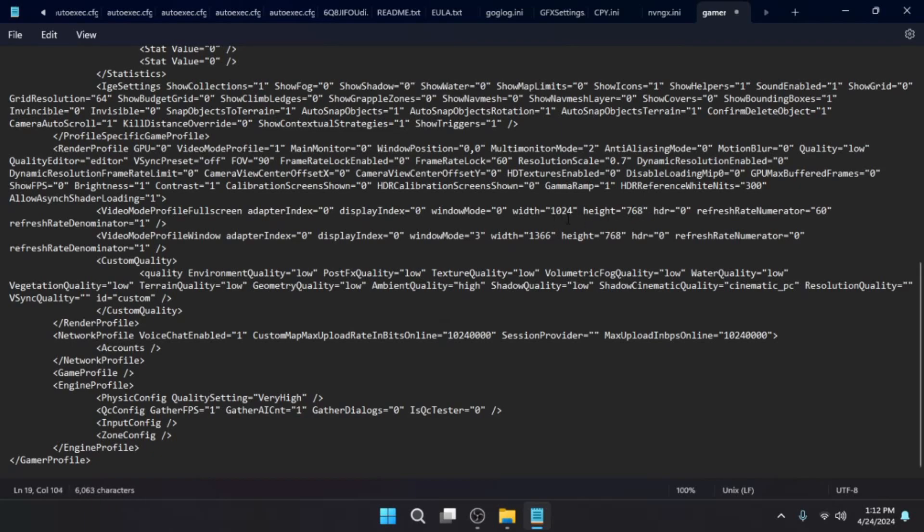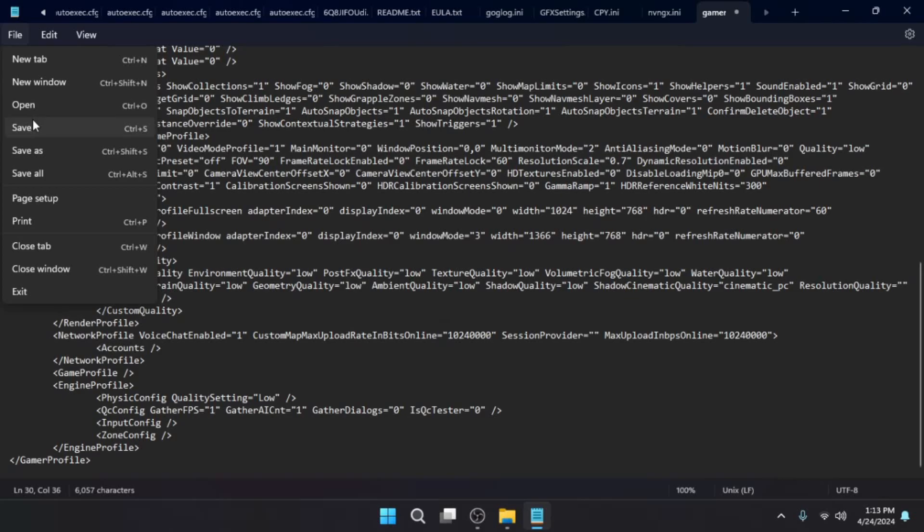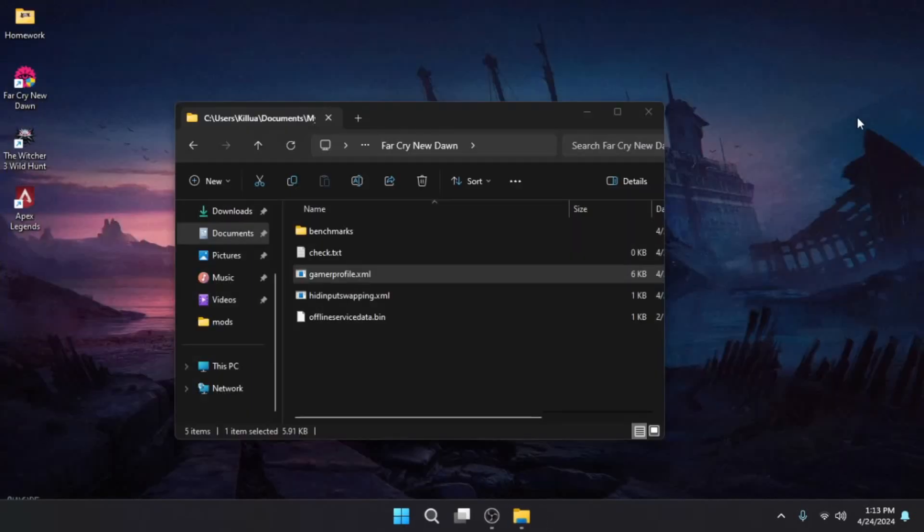Setting 1024x768 will give us our sweet resolution and more frames. Scroll down and find ambient occlusion — set it to low. Then find the physics config and set that to low as well. After all those changes, go to File and save the config file.